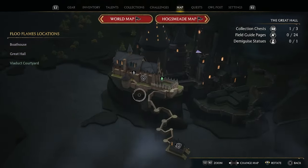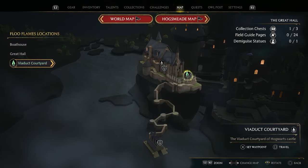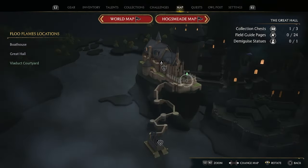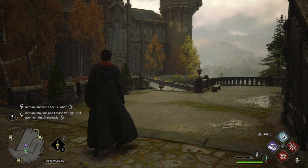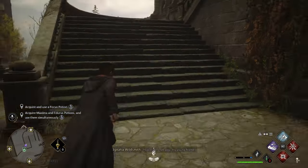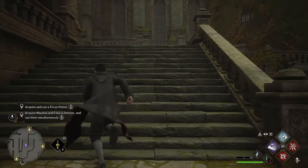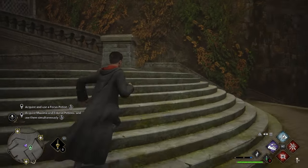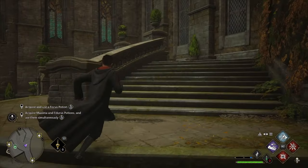The first of 11 chests you can find that contain generous amounts of gold can be found by clicking on the Great Hall, then fast traveling to the Viaduct Courtyard. Once you're here, head up the flight of steps, then up the second set you should see in front of you. Before you get near the chest, cast your disenchantment spell so the eyeball chest doesn't see you.